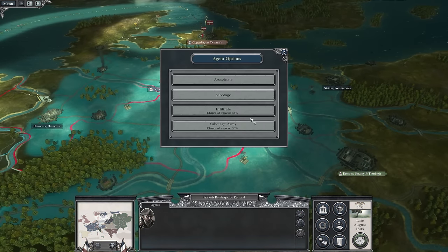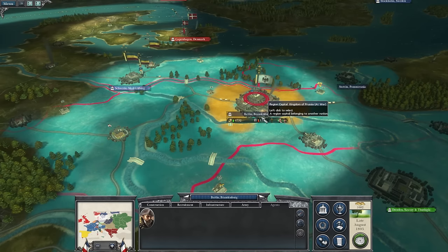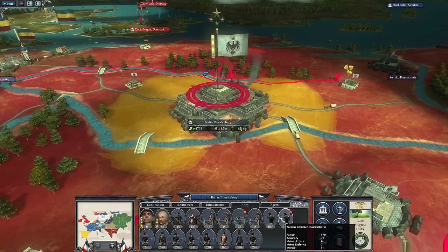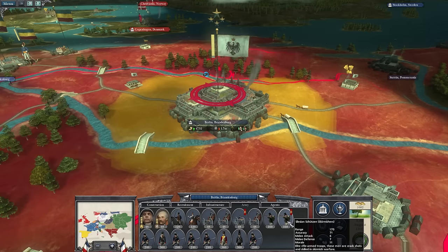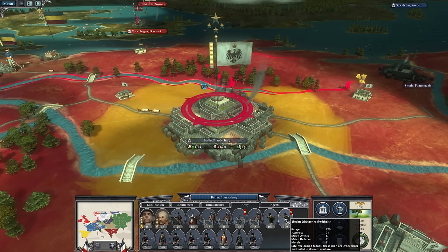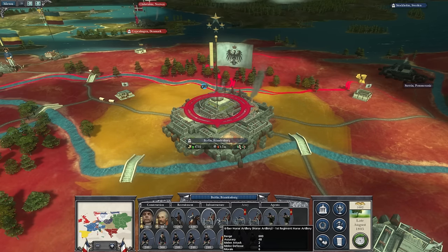Let's pop this guy into Berlin and see if he can get in there. He was detected so he couldn't get in — oh, and then he just went straight in. They've got the Cilician Schutzen — killer skirmishers with 71 accuracy. That's diabolical. Of course the Prussians are going to be well armed. Not von Blücher there — lovely.